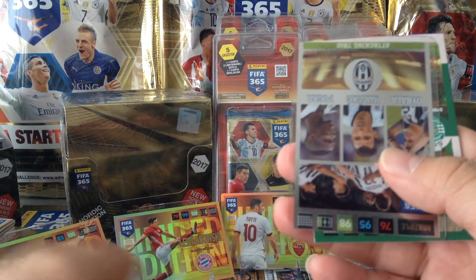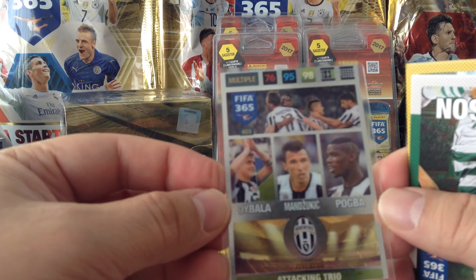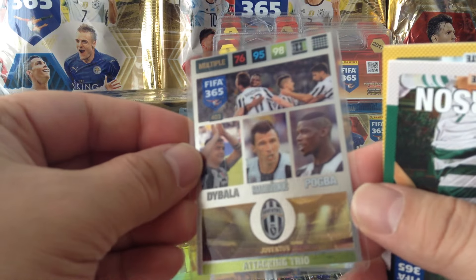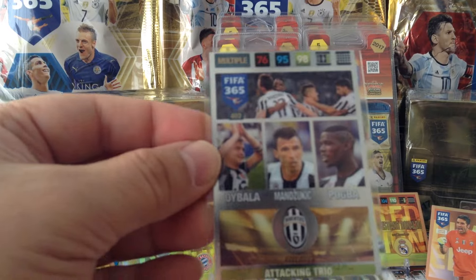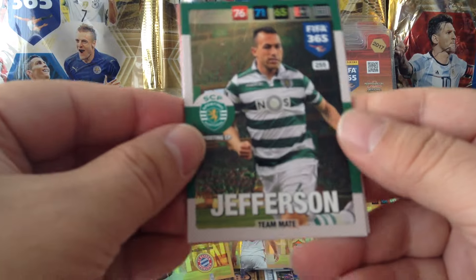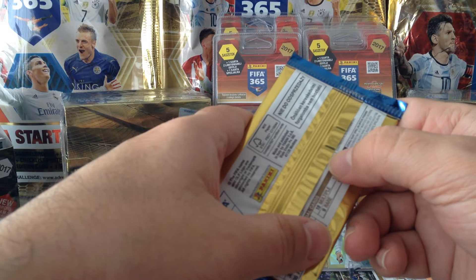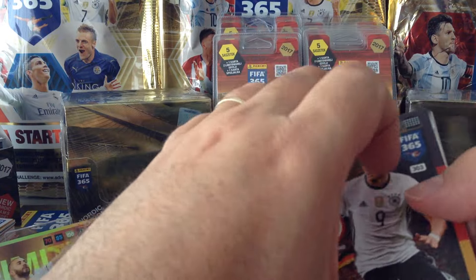Messi International Star. A Juve attacking trio — absolutely lovely. Pogba, Mandzukic, Dybala. Lovely card, apart from the fact that Pogba is no longer with Juve. What a shame. Beautiful card, minus one player who's no longer there. Sort it out, Panini — release your products a bit later, then you have a more complete collection than having players in an old kit. That really bugs me. I'm sure it bugs a lot of you out there as well.